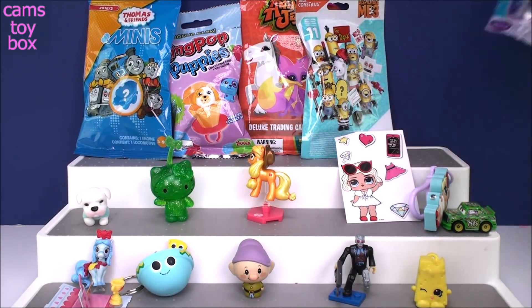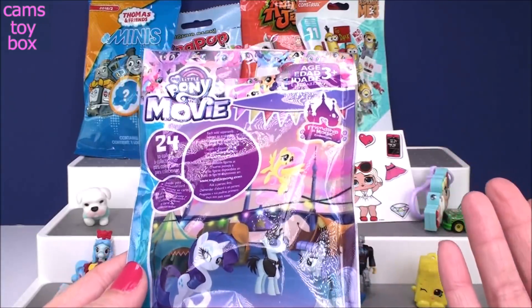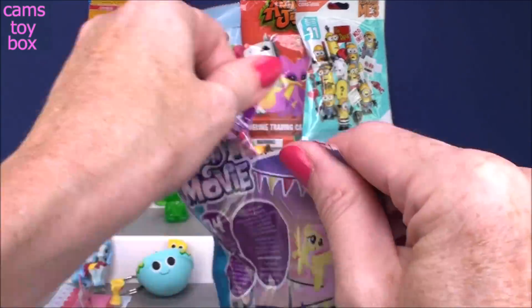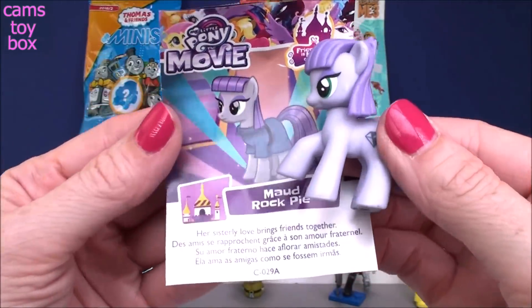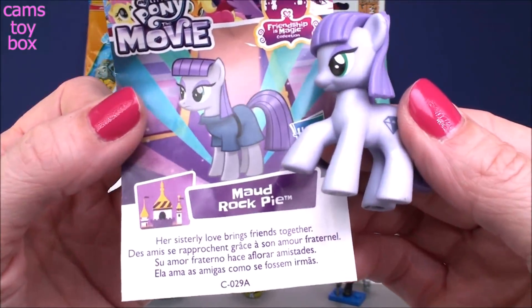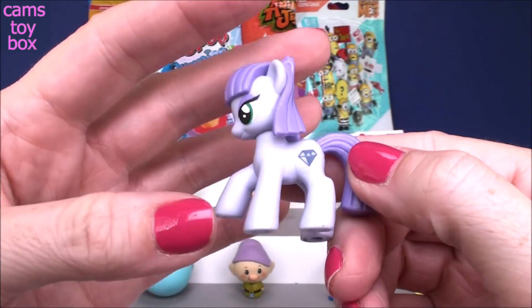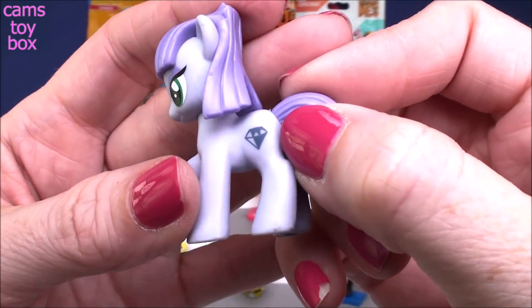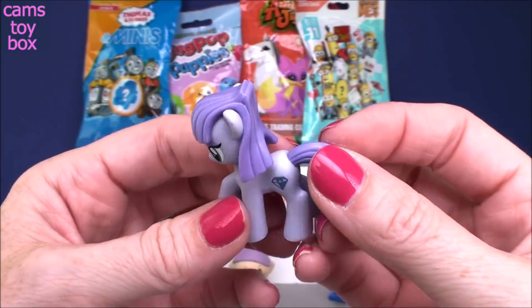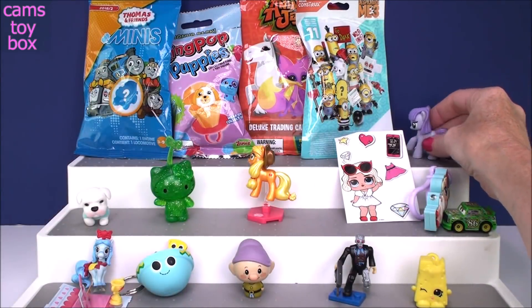Next is another My Little Pony — I believe wave 24 from the movie. This is Maud Rock Pie, and it says her sisterly love brings friends together. Look how pretty she is, all in lavender and lilac. I love her cutie mark — it's like a gem or a diamond. She is fabulous, very very cool. Definitely don't have that one yet.